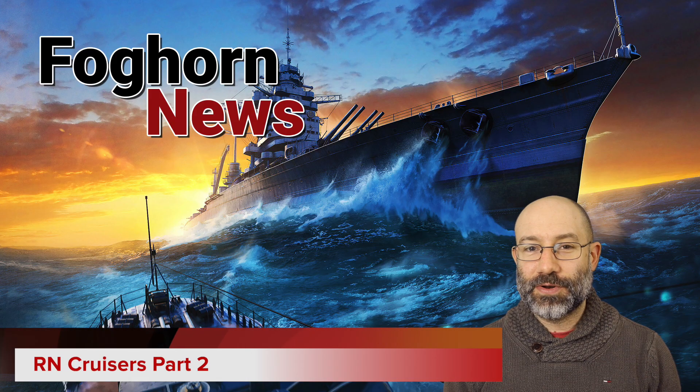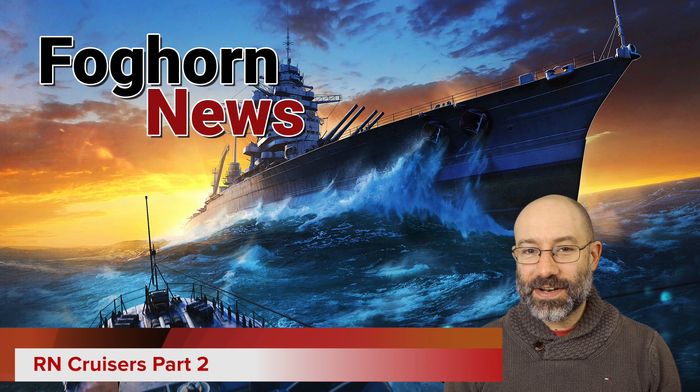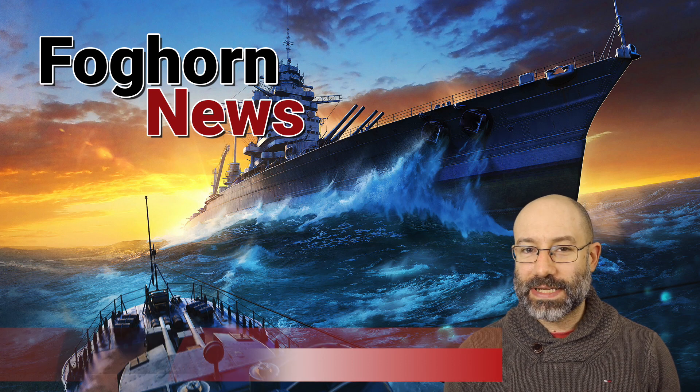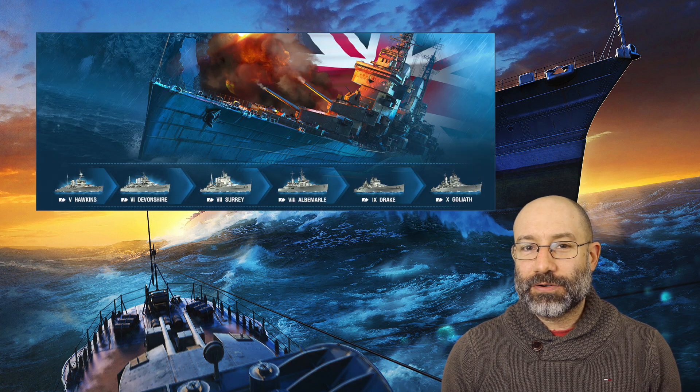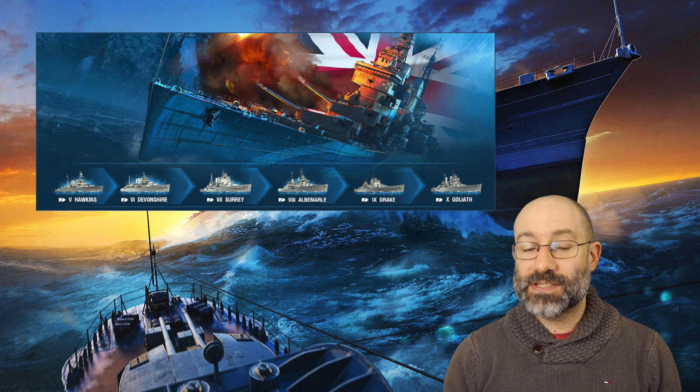The headline of update 0.9.1, which goes out on Wednesday to NA and CIS and on Thursday to EU, is the second half of the British Heavy Cruiser line release. When the update hits, the Heavy Cruisers become a normal tech tree line split between tier four and five, starting with Hawkins at tier five and going through Devonshire, Surrey and Albemarle — the ships you may have got from the bundles in 0.9.0.